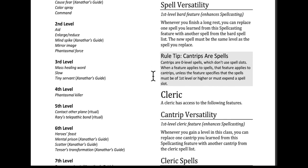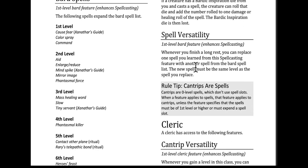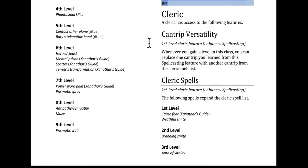Alright, Spell Versatility — a first level Bard feature that enhances spellcasting. Whenever you finish a long rest, you can replace one spell you learned from this spellcasting feature with another spell from the Bard spell list. The new spell must be the same level as the spell you replaced. The only thing that is slightly unclear: are we talking about the original Bard spell list plus these new ones, or just these? I would assume if this stuff got inserted in a PHB 5.2 or something, then it would be all the Bard spells. So basically, after a long rest you can replace one spell. And that's it for the Bard — some of these are fairly short updates and some of them are longer.